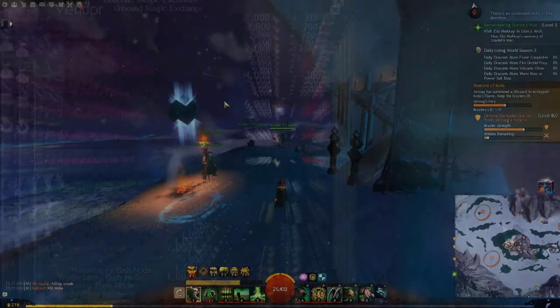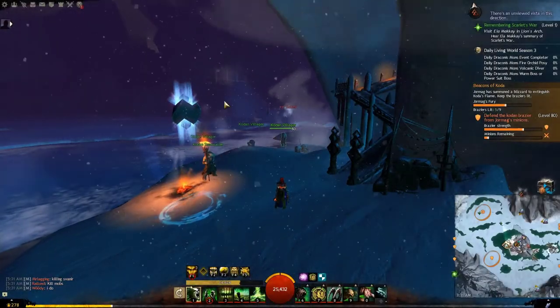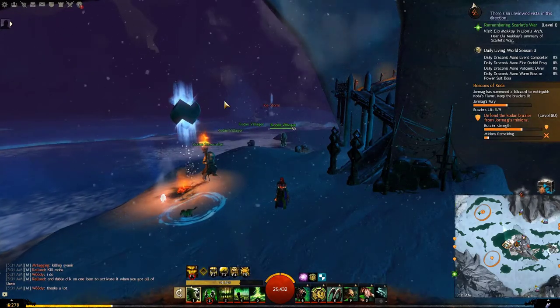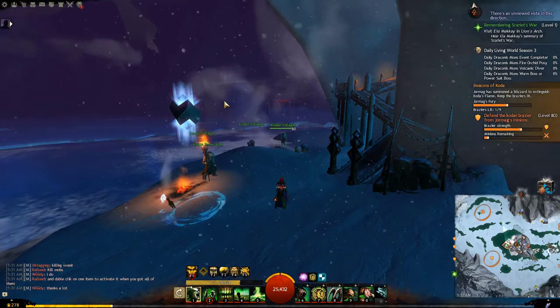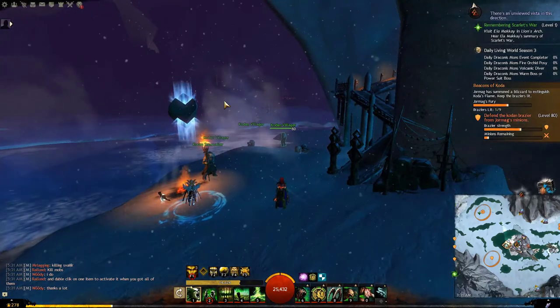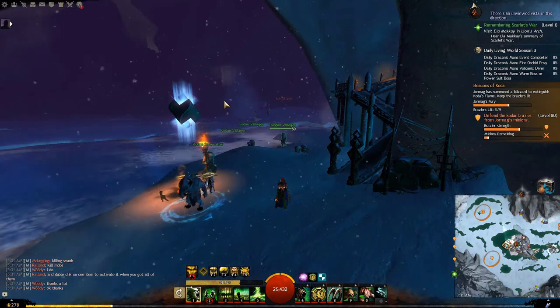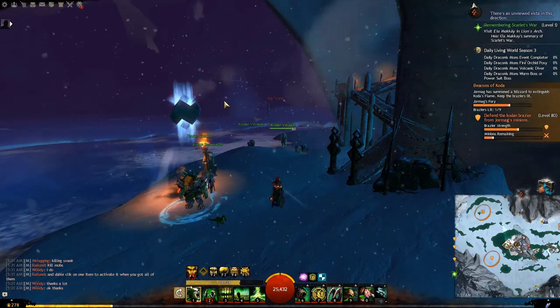Getting ascended trinkets from all the other Living Season 3 maps works exactly the same way — you have hearts, you can gather, you have some events, and you have reward tracks.